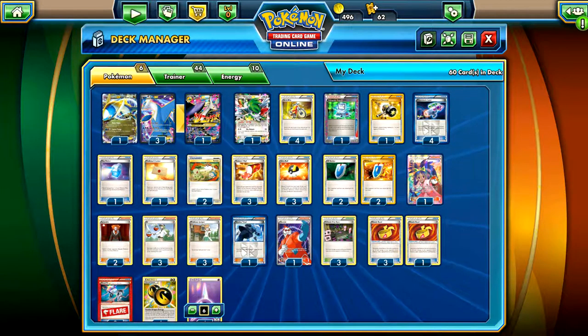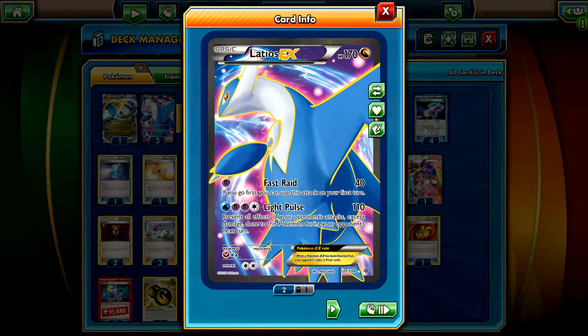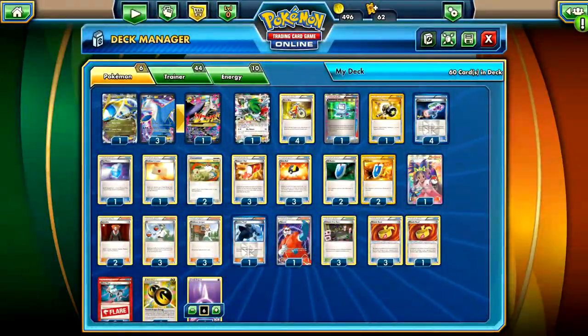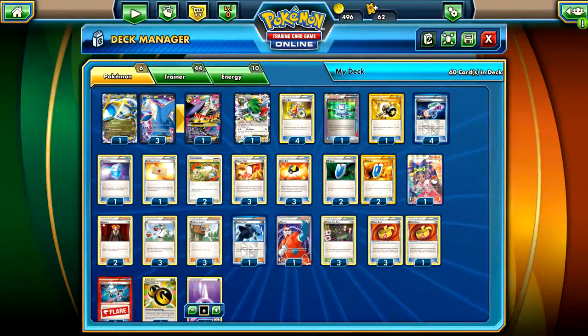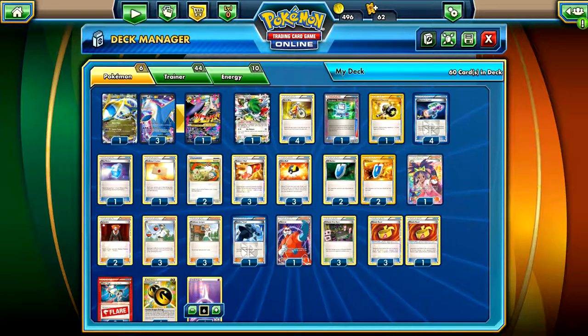This deck has been a lot of fun. The idea of the entire deck is to use this Latios right here for the Fast Raid attack - just 40 damage for one energy. It says if you go first, you can use this attack on your first turn. The idea is to get a turn one donk on your opponent's Pokemon and leave them with no Pokemon left.